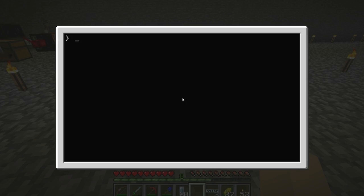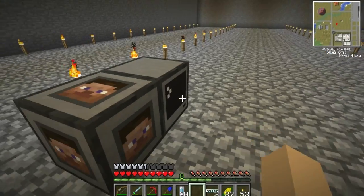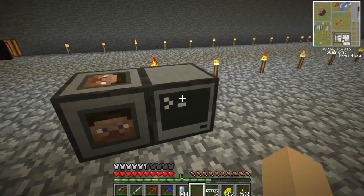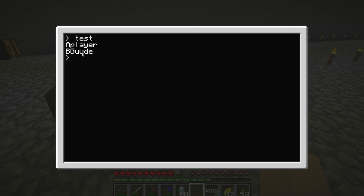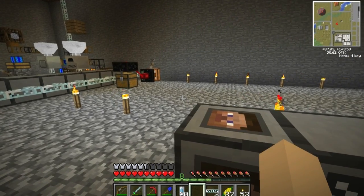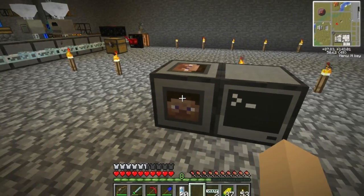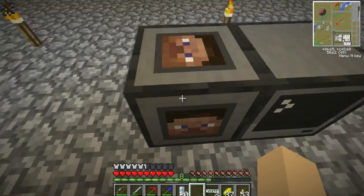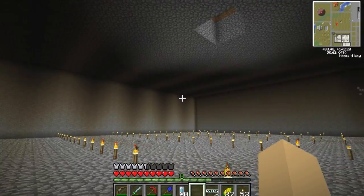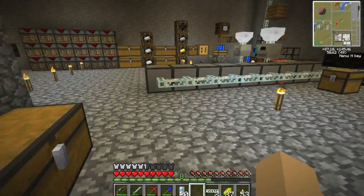Basically I know that I can set up this computer so that any time a player right-clicks on this box, it will know which player did it. That can be used in tons of things — I could set up all kinds of scripts that only respond to me right-clicking on this box. I need this for what I want to do with the hole.